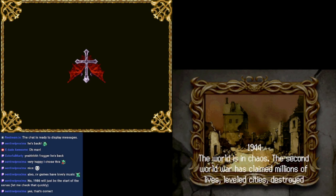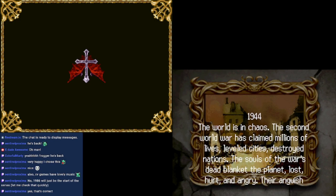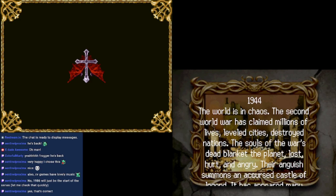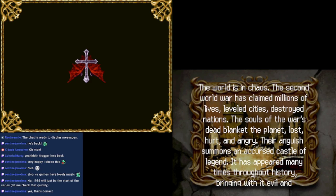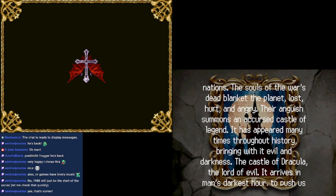1986 was just the start of the series. 1944 — the world is in chaos. The Second World War has claimed millions of lives, leveled cities, destroyed nations. The souls of the war dead blanket the planet, lost, hurt, and angry. Their anguish summons an accursed castle of legend.